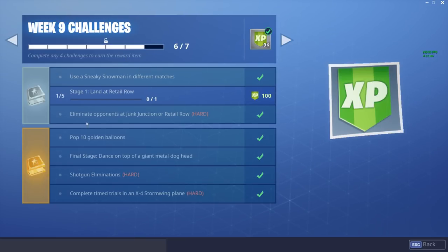The third free challenge is eliminate opponents at Junk Junction or Retail Row — another really easy, self-explanatory one. All I'll say is Retail Row might be a bit of a hot drop today. Now we're getting on to the Battle Pass challenges.